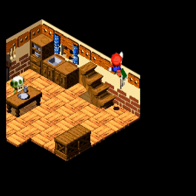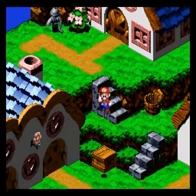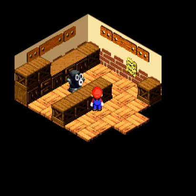We take what we get. But the elder tells us that apparently Monstro Town has a star. We don't have enough Frog Coins to buy anything right now, so speaking of Frog Coins, how about we go buy into that Beetle Race mini-game?